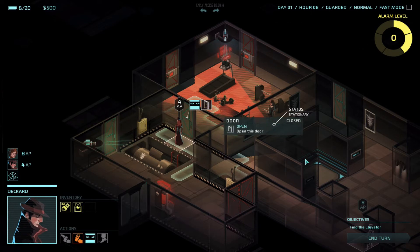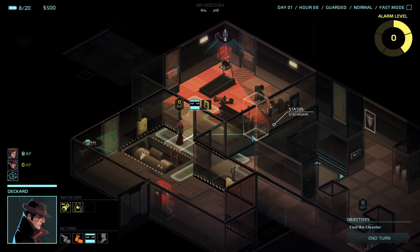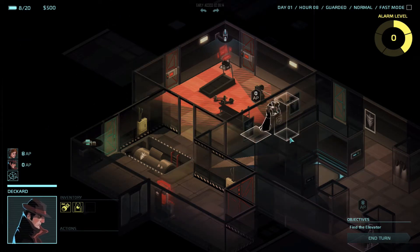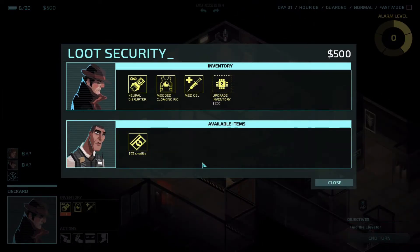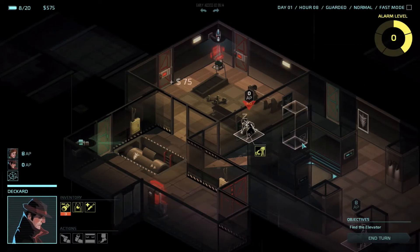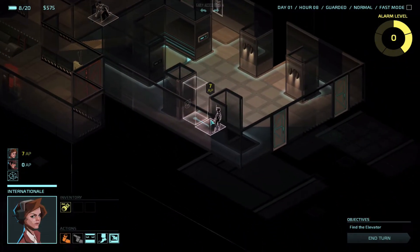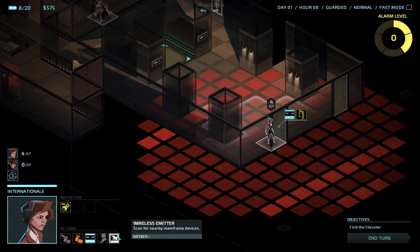So we need to lure him out of there somehow. I am going to open the door, sneak by where he can't see me, and then knock him out. Let's see what he's got on him. Med gel — we'll revive people in case they get knocked unconscious. That's good. And we'll take his money. He's unconscious for two turns, but as long as we keep standing on him he's not getting up. And incognita will look for more electronics.